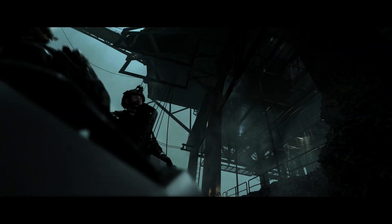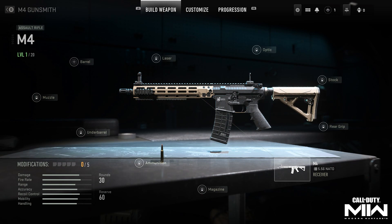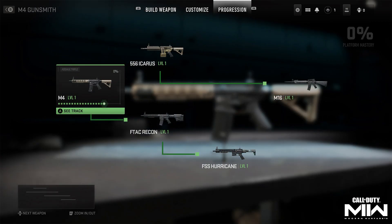Let's break down everything for the weapons platforms and the progression overhaul. On screen we have the Tempest Armaments M4, the first unlocked weapons platform in MW2, shown within an in-game gunsmith. The Tempest Armament attachments are shared between every weapon receiver in its platform — that's the M4, the M16, the 556 Icarus, the F-TAC Recon, and the FSS Hurricane. It's super simple to get them.